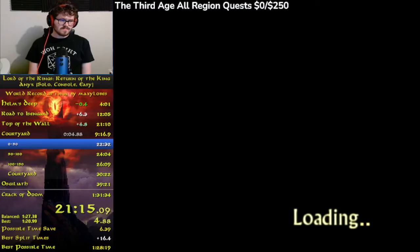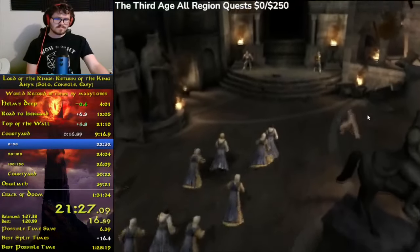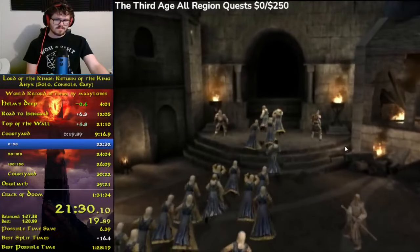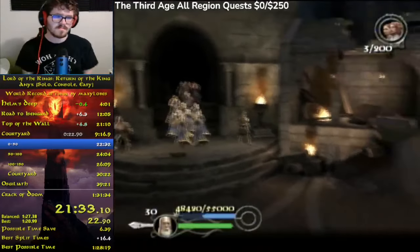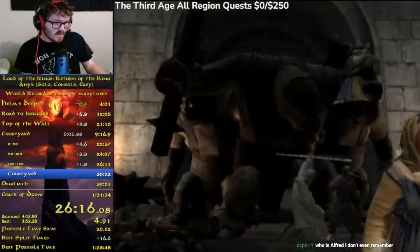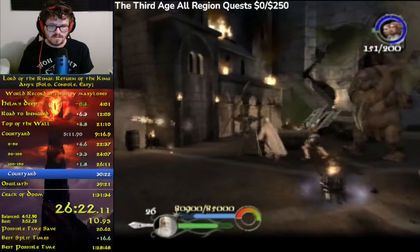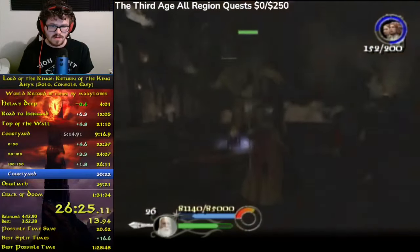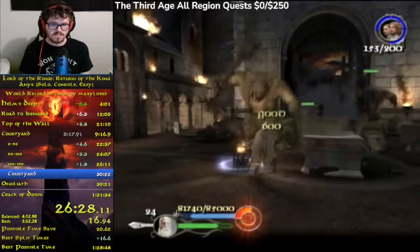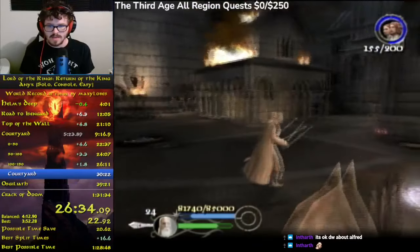The next level is the biggest RNG portion of this run: Minas Tirith Courtyard. Courtyard is one of the longer levels in this run and we divide it into four different sections because it has a very unique way to finish it. To finish this level we have to save 200 refugees — women who will be running across the courtyard to get to our back gate. We have to use our various abilities to keep enemies at bay so they don't deal too much damage to our refugees and prevent them from reaching the gate.